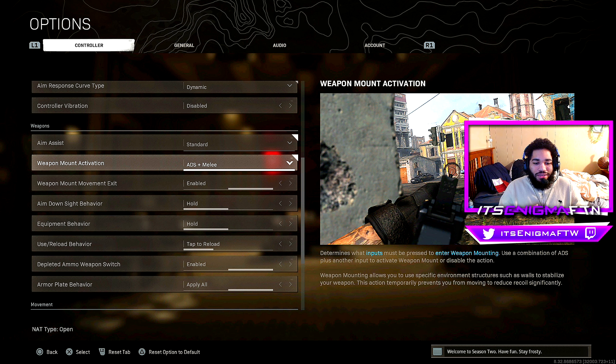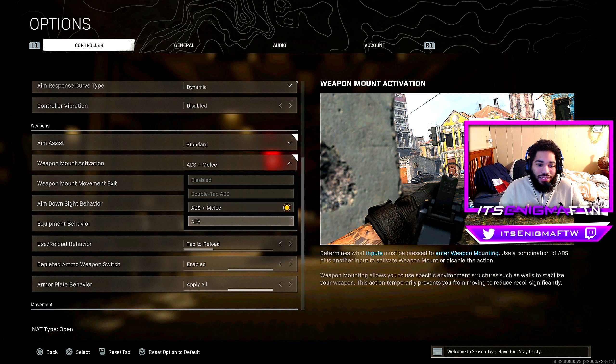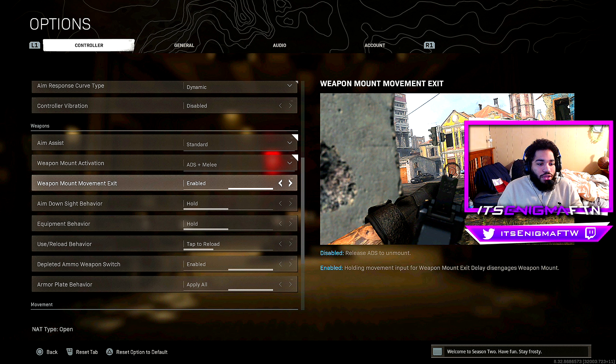Weapon mount activation I have on ADS and Melee. I had a bad experience with ADS-only activation where being close to a wall and pressing ADS would accidentally mount. With ADS and Melee you have to press two buttons, so you won't accidentally mount mid-gunfight. Weapon mount movement exit I have Enabled — so you just move the left stick to exit the mount animation rather than pressing ADS and Melee again.